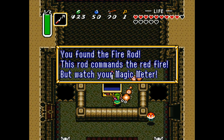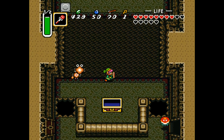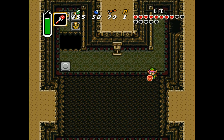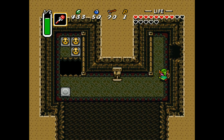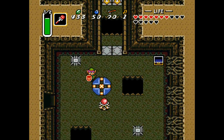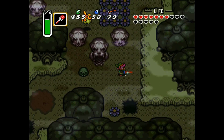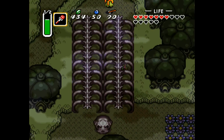Now we get the fire rod! The description says it sets your enemies on fire and makes your life a lot easier. It takes up a fair amount of magic power, but it's worth it. If you kill this guy with the fire rod, it just kills him all the way. Unfortunately you can't use it to get more magic power like the ice rod can, but it does do a lot more damage, so that's nice.